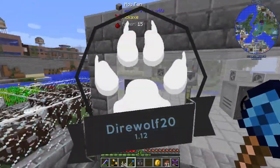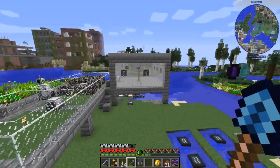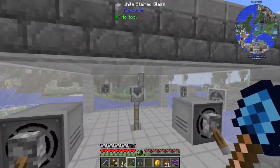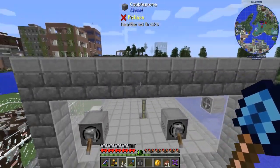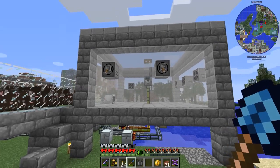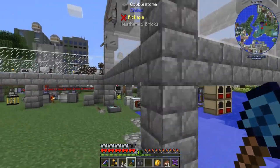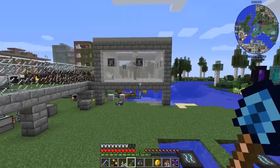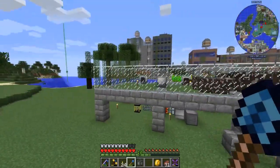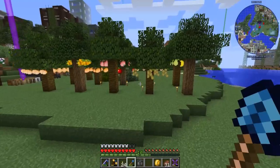Hey everybody, AC Bad Fish here, welcome back to my single-player world in the Direwolf 20 mod pack for 1.12. In the last episode we built a mob spawner — a mob duplicator from Industrial Foregoing — hooked up to try to farm rotten flesh for death generators as passive power generation, but that did not work. We don't have enough mob essence to keep this spawner going.